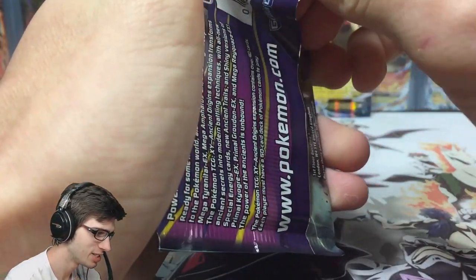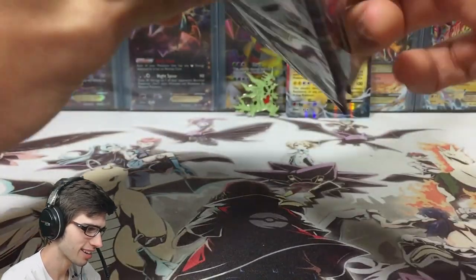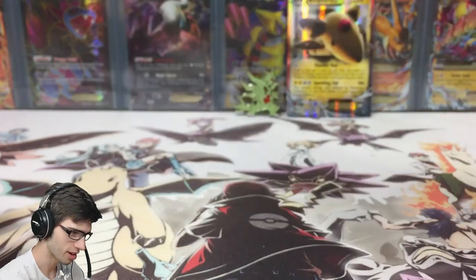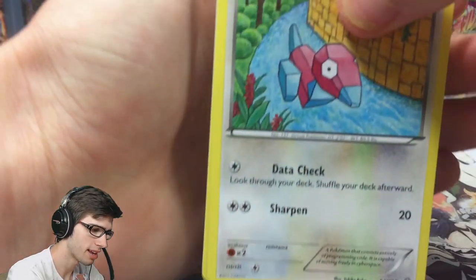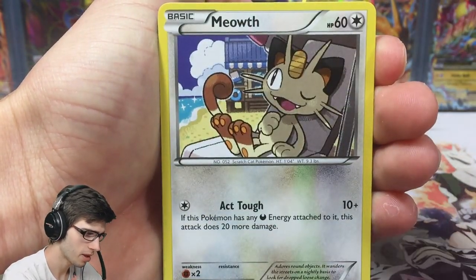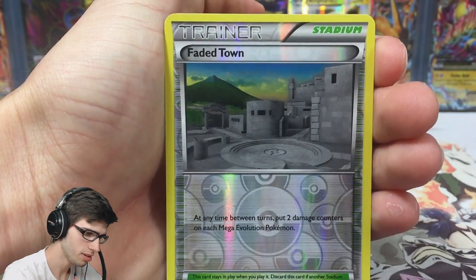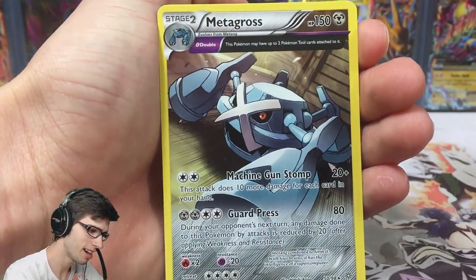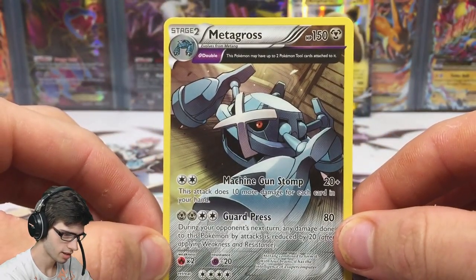Let's see what this last pack has in store for us today. There's the final code — I wonder if we can get two pulls out of three packs and break the ratio. We have Porygon, Malamar, Oddish, Meowth, Combee, Faded Town, Sligoo, Level Ball, Faded Town reverse making a second appearance, and Metagross as a regular rare — an Ancient Trait rare with 150 HP, Machine Gun Stomp, and Guard Press.